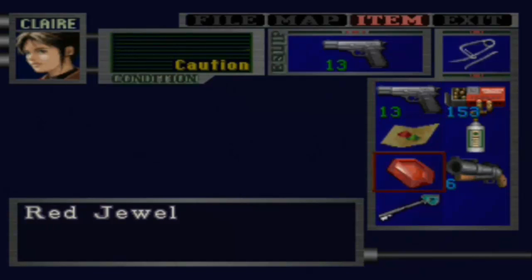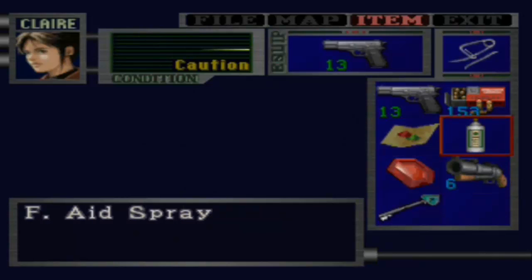I might want to put away the G-Launcher — save its ammo for later. And probably put away this first aid spray, save that. That'll do for this part. I hope you guys have enjoyed, and I'll catch you all in the next part of Resident Evil 2, blind playthrough, Claire's story. See you.